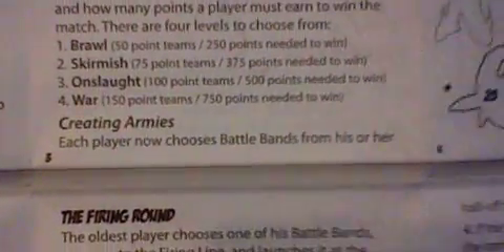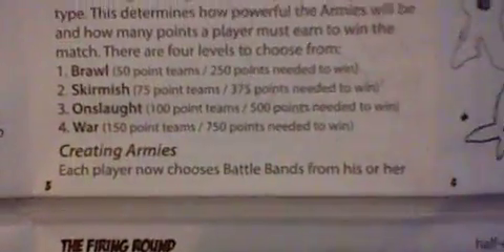So you start by choosing one of these weapons. For battles there's Championship Brawl, and you get to choose from Onslaught, Miss, and War. For Onslaught you have to get 100 points to score per team, and you have to reach 500 points total to win.